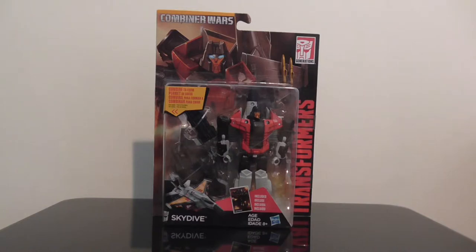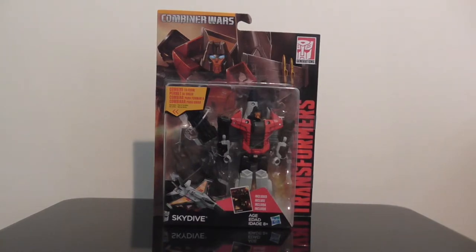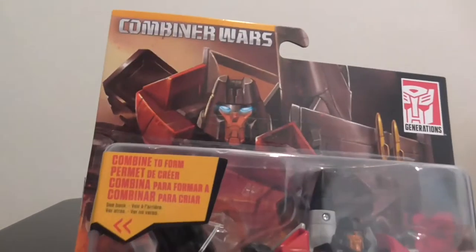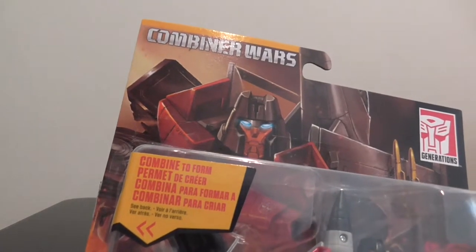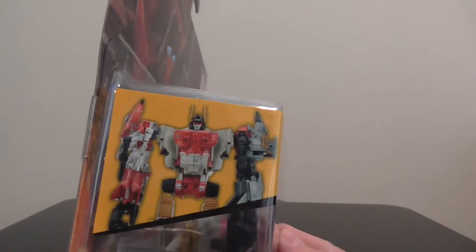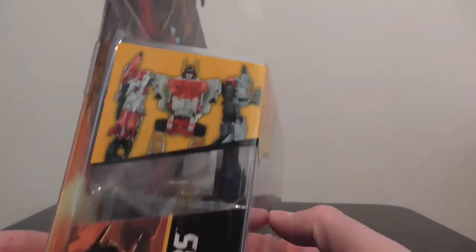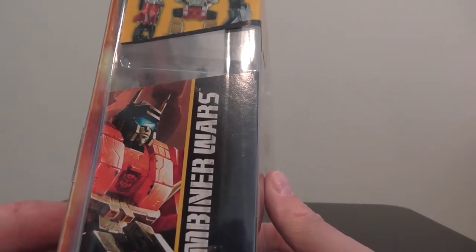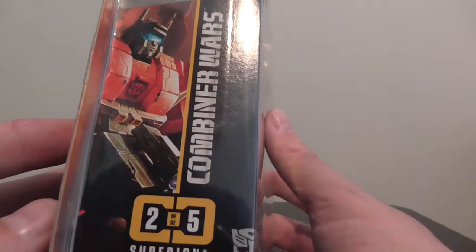Here he is on card. You can see a nice big bubble, you can see him very clearly in there, lots of detail easily viewed, and of course lots of other details on the card itself. We have the whole 'combine to form' logo here, letting us know that you can use him to form Superion or whatever version you choose to make. There's a big Combiner Wars picture of Superion there.